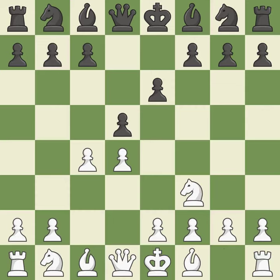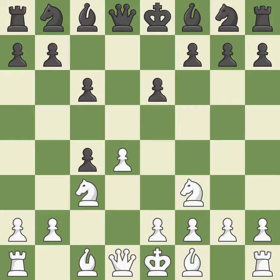Nf3 supports the d4 pawn and puts pressure on the e5 square. C6 supports the d5 pawn, supports the b5 pawn push, and allows the queen to develop on the queenside. The pawn on d5 is attacked; the knight advances toward the center, and the e4 square is under Nc3's control. The move dxc4 liberates the center and takes the c4 pawn.